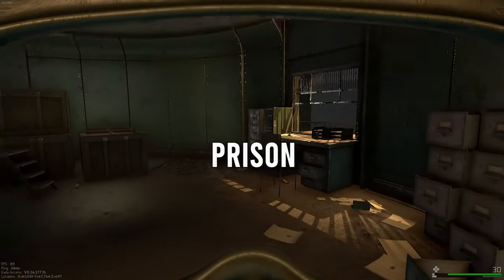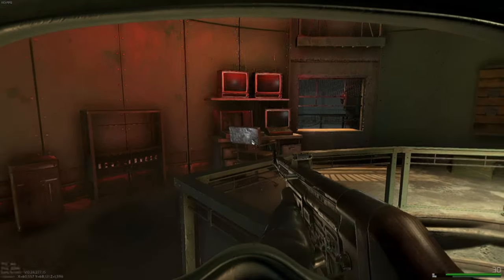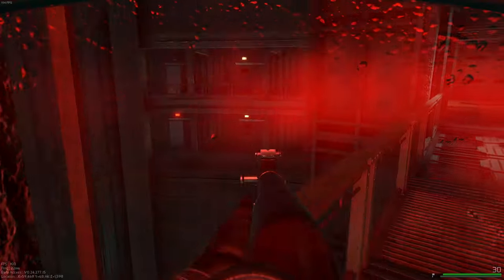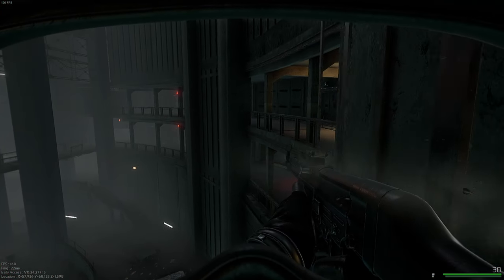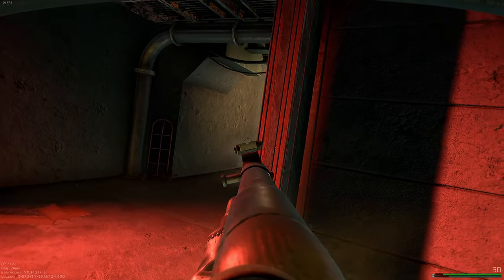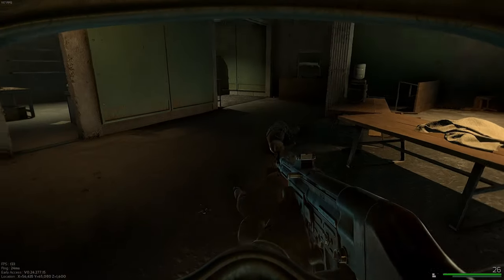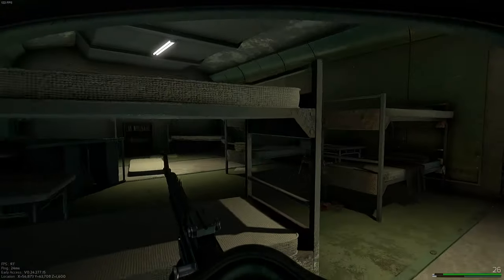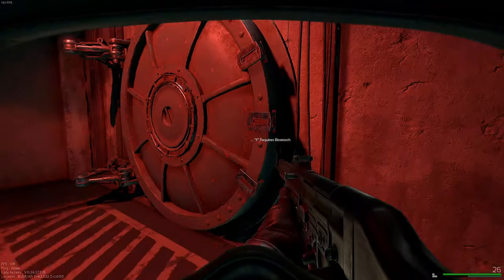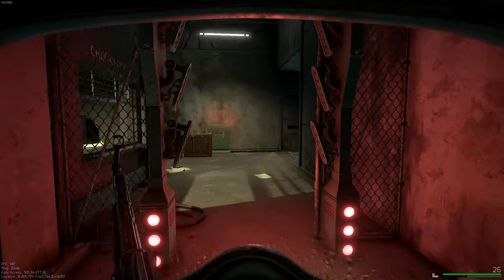The prison has the last vault location. Work your way into the cell block area and go to the building in the middle. Go up to the third floor and cross the rafters back into the actual cells, then run along until you find the fenced-off area with red lights flashing — that's the security office area. Deal with the one or two AI back there, then go into the bunks and take a right outside the bunk room. The vault will be right there waiting for you. It's a little hidden but not too hard once you know where you're going.